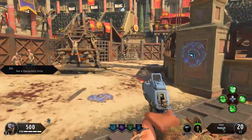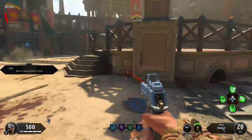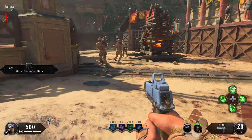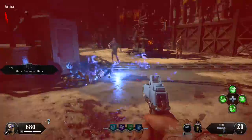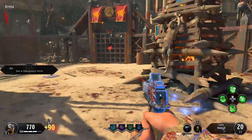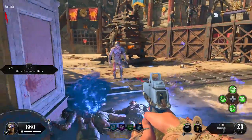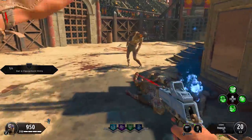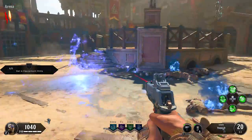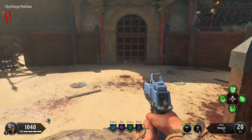The first challenge is get 6 equipment kills — that's going to be super easy to do. I've got the Wraith Fire as my equipment in this game and it's probably one of the best pieces of equipment to have in zombies. You just throw the Wraith Fire on the ground, let all these zombies round. Alright, there you go — we got our 6 kills and we get a reward.